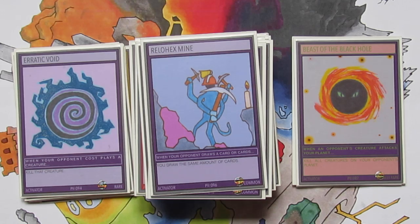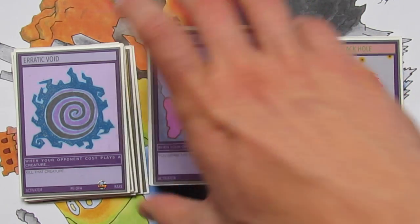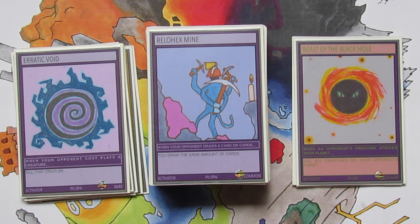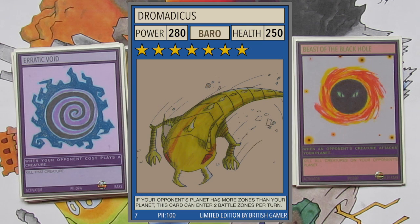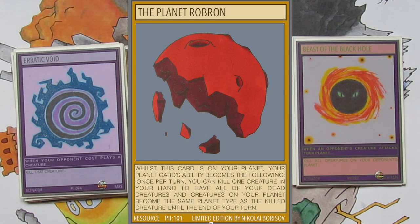We then have the 2 limited edition cards for set 2, which won't actually be available in the packs when I release them — which will probably be sometime in summer. So we've got card number 94 which is Dramaticus. And then the final card which is a very interesting one called Planet Robron, which could potentially work in favour of the No Planet creatures. So they're really cool and those are all the cards from set 2 for now.